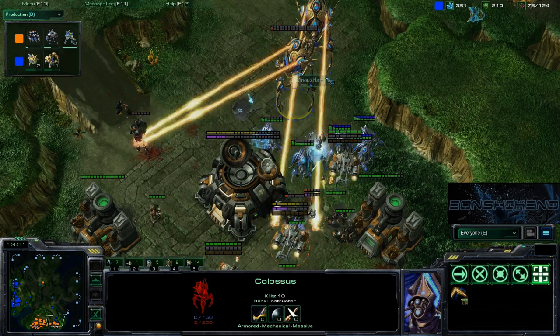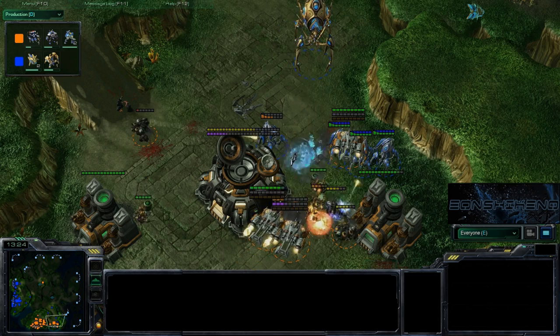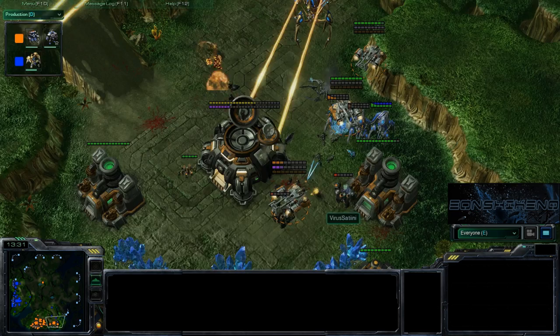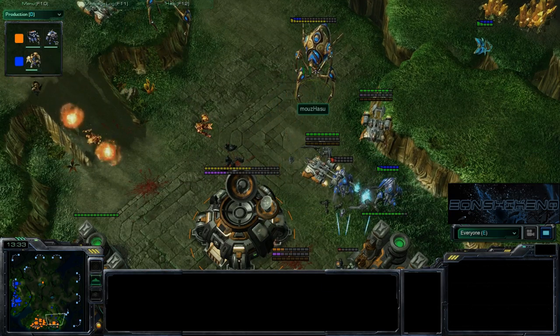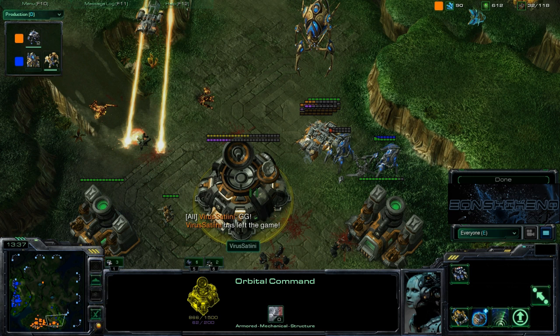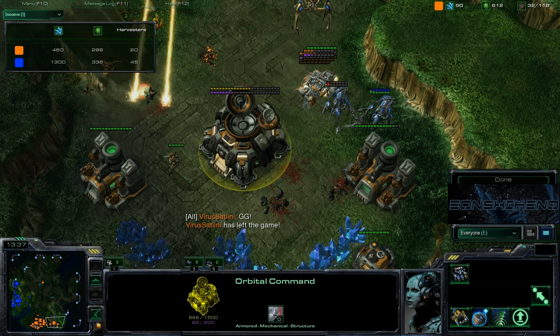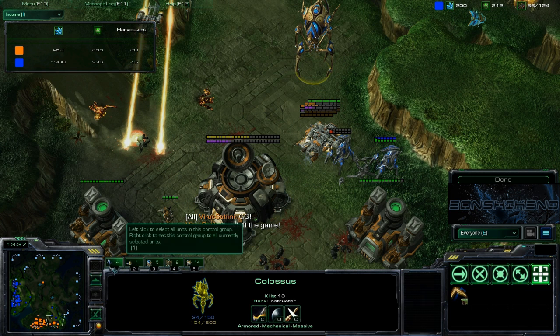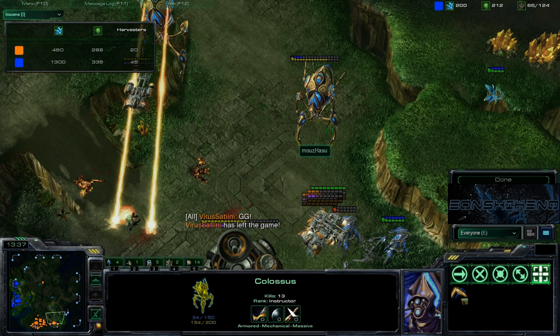Satini GGs. This fight actually went more even than expected, but the harvester count tells the story — 20 to 45. Even if he had fought off that attack, the economic deficit would have ended the game in a few more minutes anyway. Game number one goes to Miles Hasu. Let's jump into game number two.